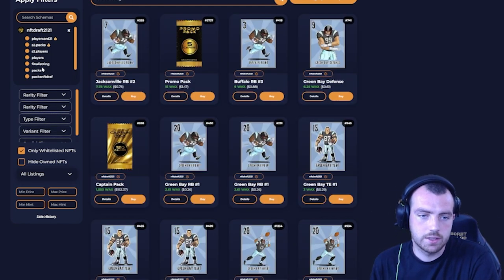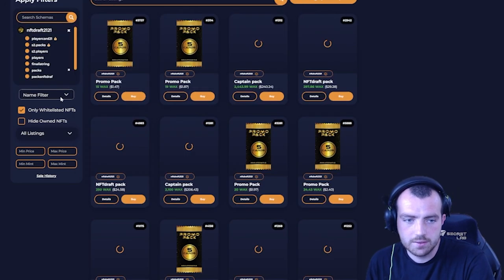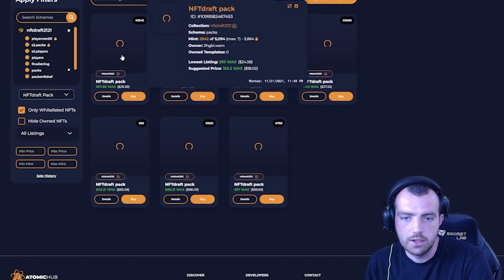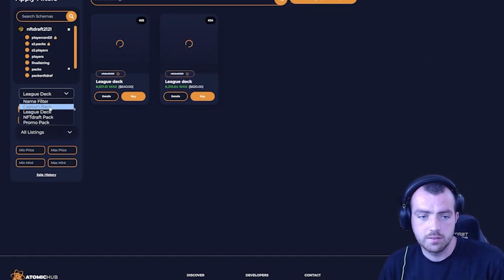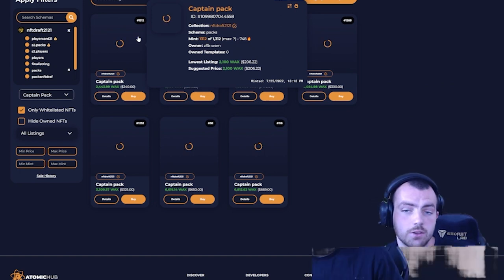Looking at the actual packs — these promo packs, if you sort by 'NFT Draft pack', are currently going for around 30 WAX, which is a decent price. The league deck is quite a bit more expensive, and then there's the captain pack. All of these packs have held their value extremely well from the time I've been monitoring this project.